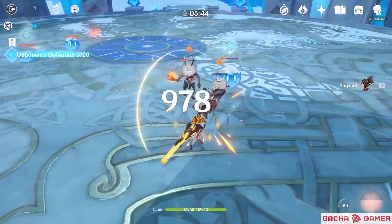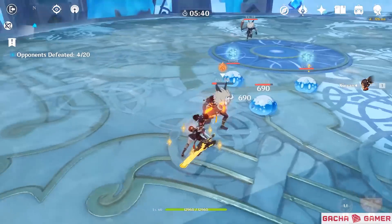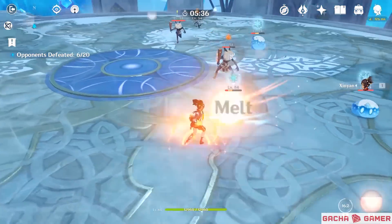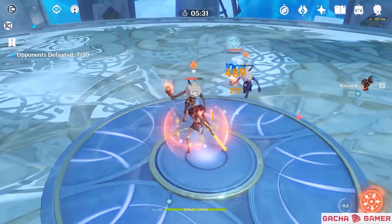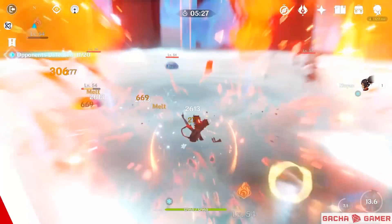To keep it short, Xinyan works really well as both a main damage dealer and support, especially if you can get her 2nd constellation unlocked — or even better, the 4th one. But even without constellations, she is still a very fearsome character, and the unique nature of utilizing physical damage not only with her basic attacks but also with her burst puts her in a very strong position.